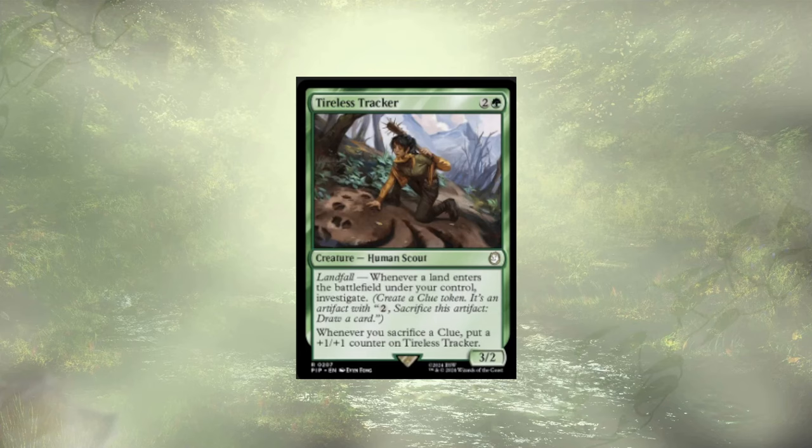Last of the cuts is something I actually tend to add to other decks — Tireless Tracker. Landfall investigate is interesting, and the clue-stacking makes Tireless Tracker bigger. But we don't have a ton of luck playing multiple lands a turn, and we don't have enough clue synergy for me to care about creating clues. Sure, it's card draw, but we have better ways of drawing cards in the stack. We'll be okay without it.